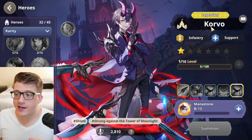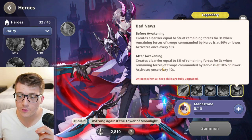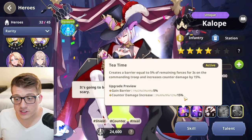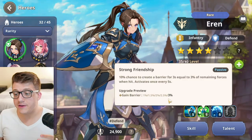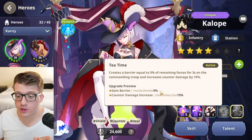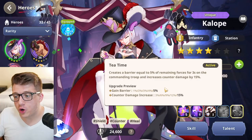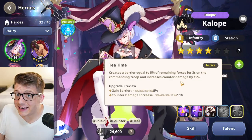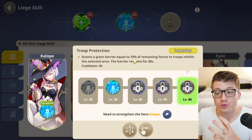Tip number five: barriers are extremely strong. Corvo's awakening skill creates a barrier equal to 8% of remaining forces for three seconds when troops drop to 50% or lower. Calipi gives a 5% barrier on her active skill, and Errant gives a chance at a 3% barrier. With 180,000 troops remaining, a 5% barrier equals 9,000 — meaning you have to take 9,000 damage within three seconds for it to break, effectively making you immune to damage during that window if the enemy can't output that much.